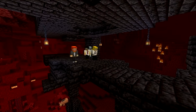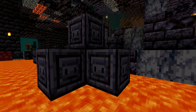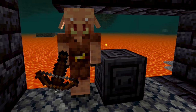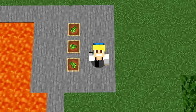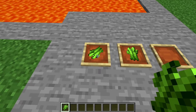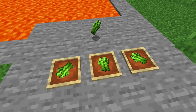Number 34. If you ever find a bastion remnant in the nether, be sure to get your hands on some chiseled blackstone. At first glance it probably doesn't look like much, but if you look closer, you'll realize it's got a piglin snout on it. I guess it's to remind you that you stole a block from the piglins. Number 35. Does the sugar cane item sprite look like a zombie hand? Because when you put it in an item frame, it kind of does. I can't unsee this now — sugar cane is always going to look creepy to me.